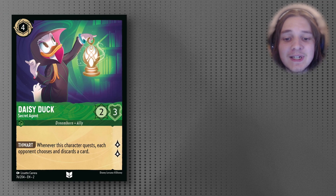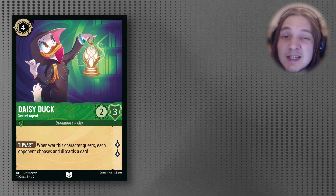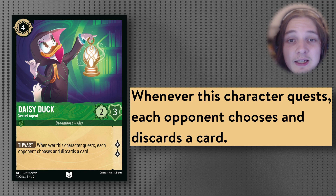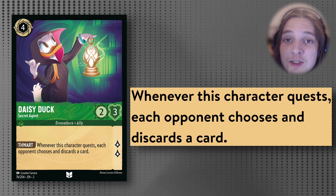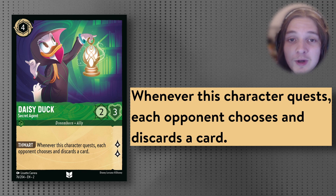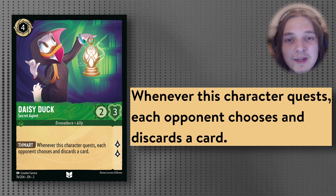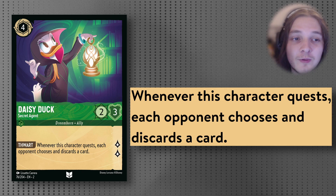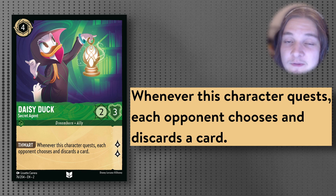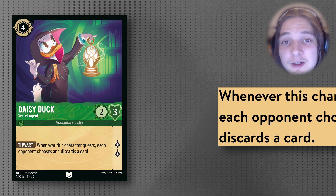Daisy Duck is a 4-cost Uninkable 2/2 that quests for 2, with the ability: whenever this character quests, each opponent chooses and discards a card. Compared to Flynn Rider it does leave us a little more vulnerable after we quest, but we've already gotten the discard trigger off, which will let Prince John trigger — allowing us to draw one more card for, again, a net 2 positive card advantage. We're very quickly going to be expending our opponent's resources, so as long as we maintain board control, we should be able to get the Beast combo off. Because it has a very weak stat line and there's quite a strong incentive for your opponent to remove it, I would recommend playing it with a bodyguard card like the Prince.